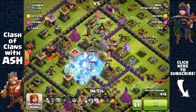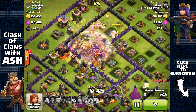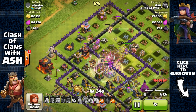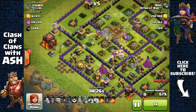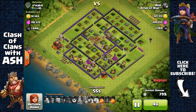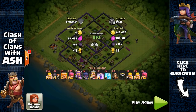Here we have a Town Hall 10 base with Inferno Towers and mostly Town Hall 8-level defenses. It's really not going to stand a chance against Barbarians and Archers. A lot of people think — how hard can it be to stop them? Well, it's very tough when they're coupled with high-level heroes and multiple spells; it becomes very difficult to stop a level 7 GBarch. If you want to stop them, you need to upgrade your defenses. This guy as a Town Hall 10 really didn't, so he's going to struggle securing his loot.